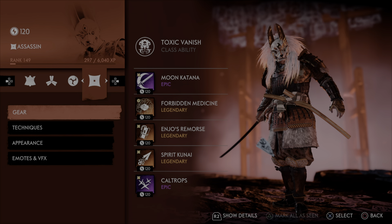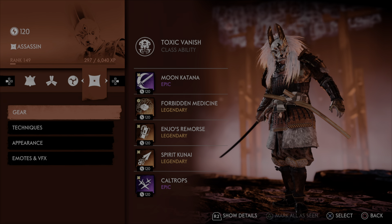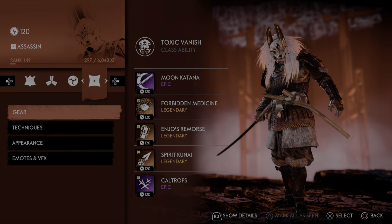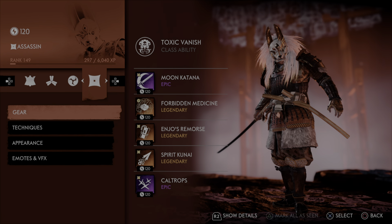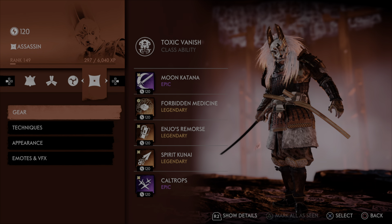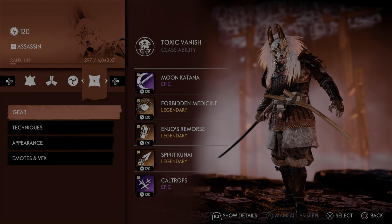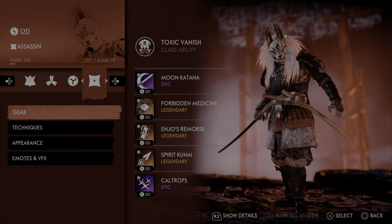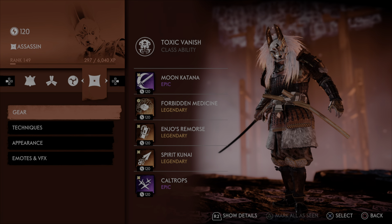What's going on guys, Eternal Wind back with another Ghost of Tsushima video, and today we are going to cover my anticipated Patch 2.18 Assassin build. This build is going to combine the power of both Toxic Vanish as well as maximizing our status effect and fire damage to absolutely destroy everything. This is a phenomenal Injo's build, only now available through Patch 2.18, so let's go ahead and cover it.